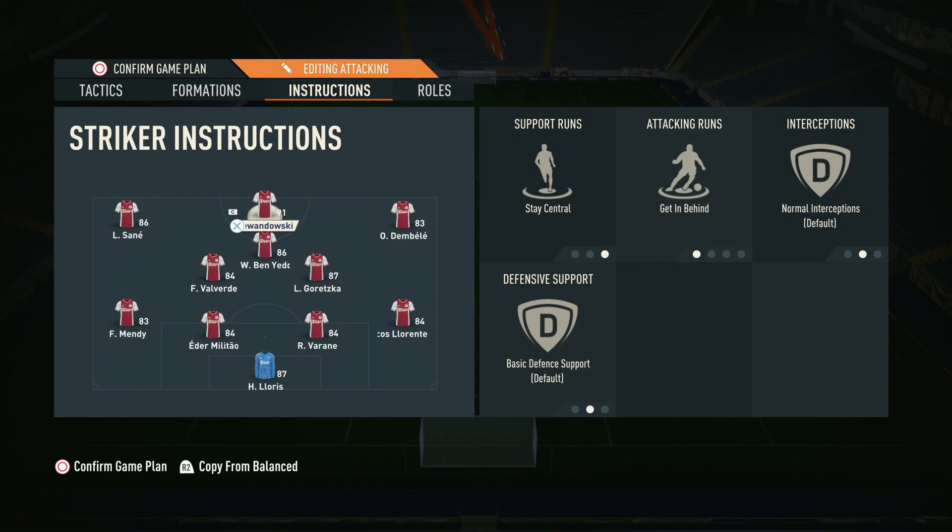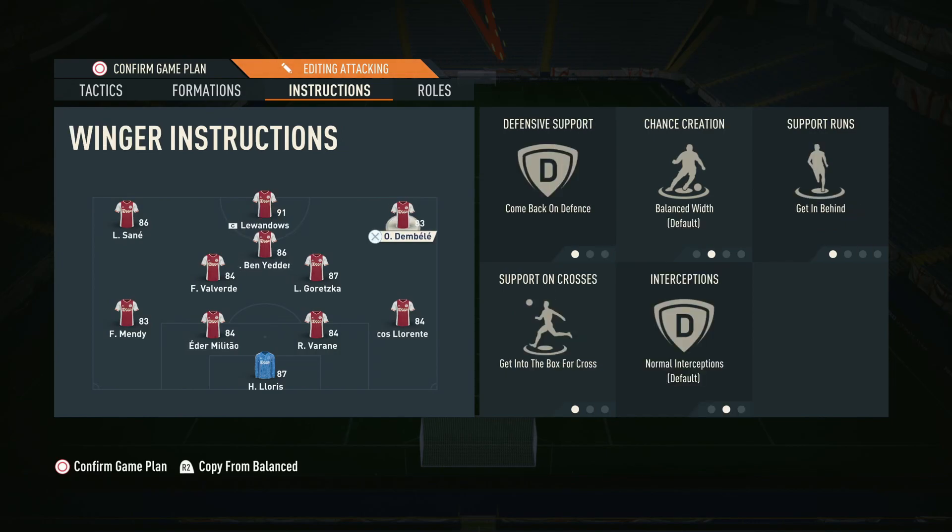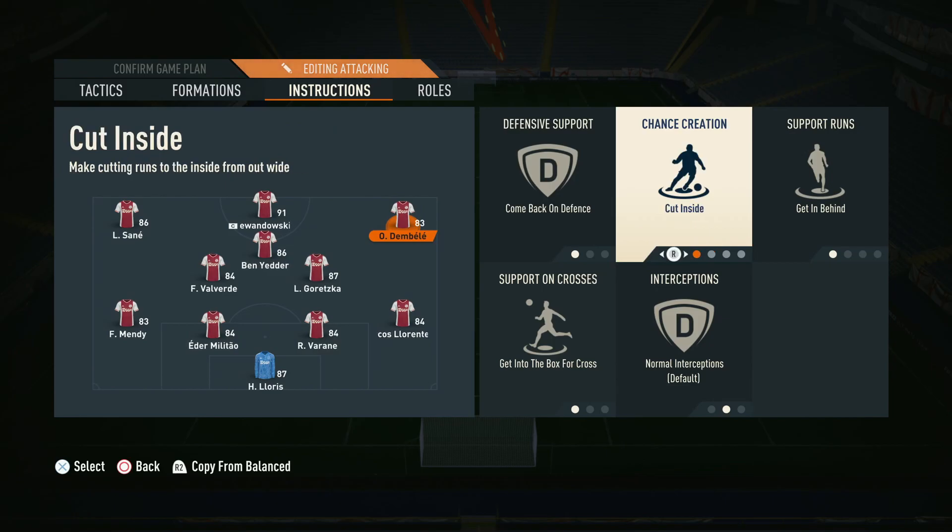Lewandowski works great as the top striker, but most people want someone with pace, power, skill, and high dribbling. The striker needs stay central and get in behind, which pairs very well with direct passing to make those runs in behind. For the wingers, get into the box is key — when one winger is on the ball the other should be getting in there for scraps, deep crosses to the back post, or drilled crosses. Get in behind is also useful, and we've gone for balanced width so they can play both roles — staying wide to stretch the opponent's fullback, or drifting inside to receive through balls in behind.